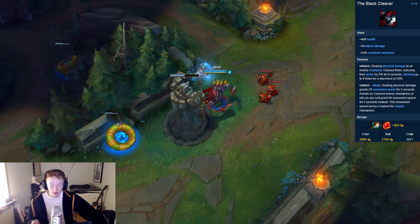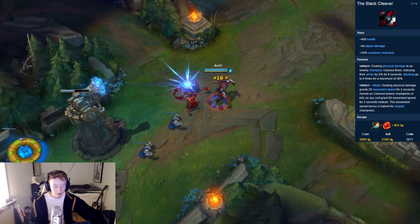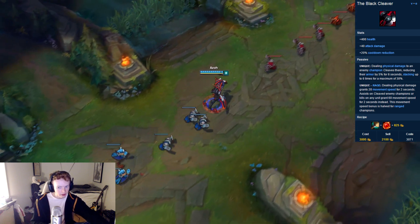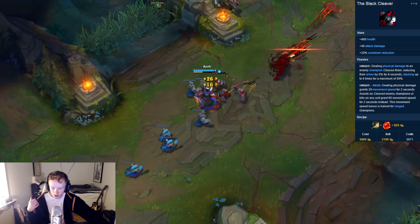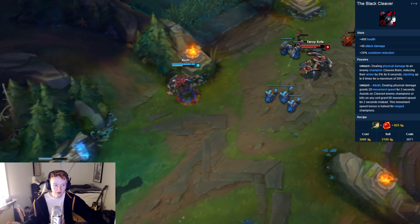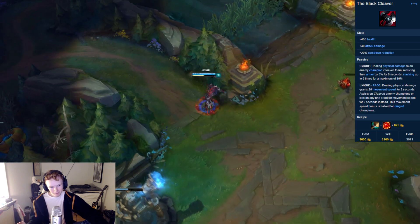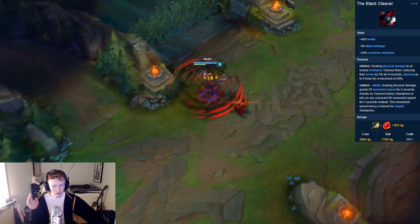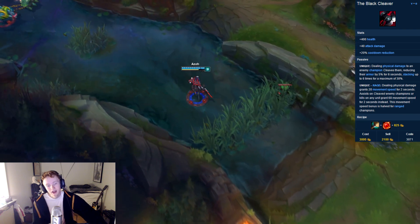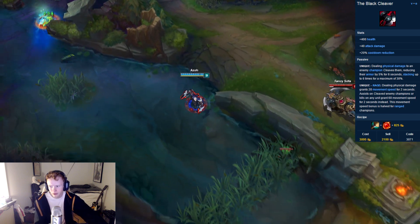And that is quite big. On top of that, the Phage ability actually surprises me quite a lot — how useful it is. Not only for sticking to targets, which helps a lot — Yomus, Bork, slow from your E, Black Cleaver speed up — it makes you absurdly sticky. But also just for overland movement. If you're chasing someone and you're next to a minion wave, if you just press E, you'll run faster. The utility of such an ability is quite, quite huge.